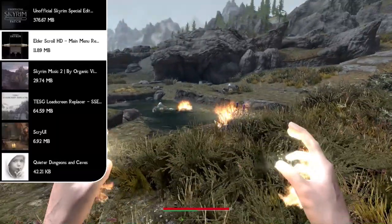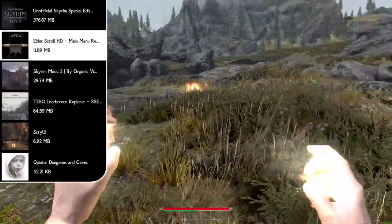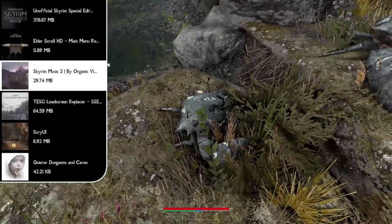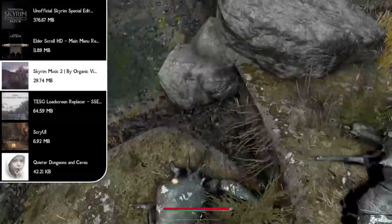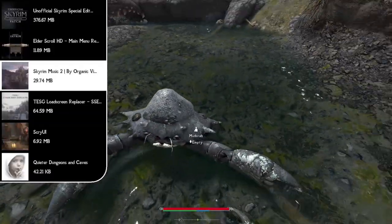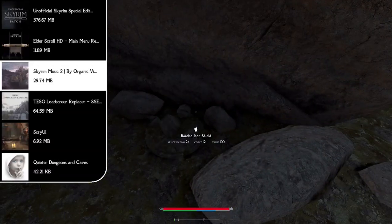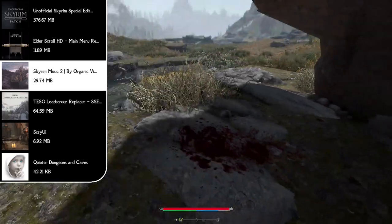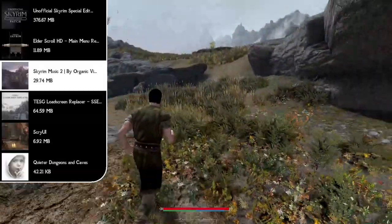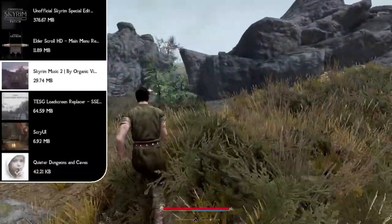Now that we've covered our main menu mod, it's important to move over to music. We're not going to dive too far into music because I already love Jeremy Soule's work and it's very hard to improve upon that — so why not just add more music alongside while you're exploring? The Skyrim Music 2 mod is an actual mod pack featuring three music mods: the Melodies of Civilization, some Skyrim fan-made combat music, and the Still Inspired Skyrim music. These add new city, combat, exploration, and dungeon tracks without touching any original soundtracks.